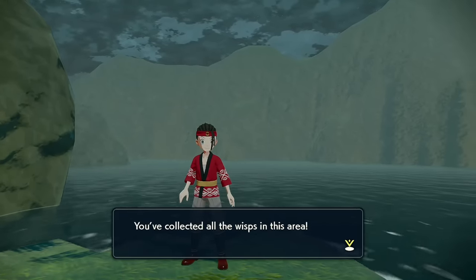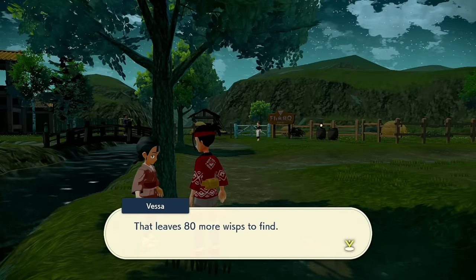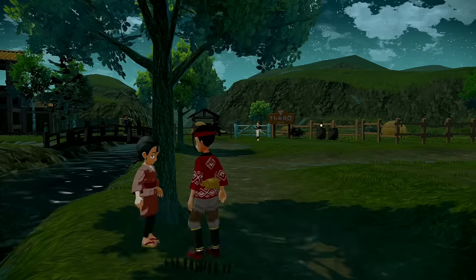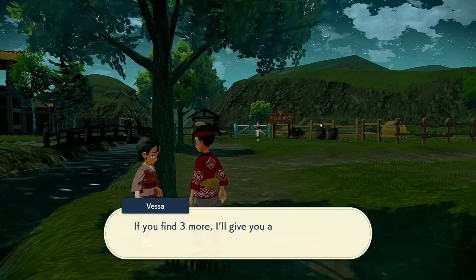We've collected all the wisps — let's go ahead and speak with Vessa. Now that we have 27 wisps, we get the 10-wisp reward of a Rare Candy and the 20-wisp reward of a Seed of Mastery. That's been all the wisps of the Obsidian Fieldlands — I hope you found this video helpful.